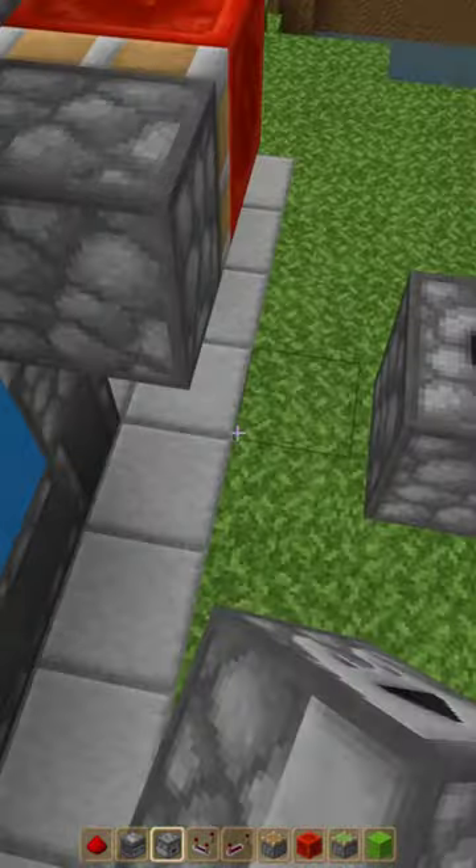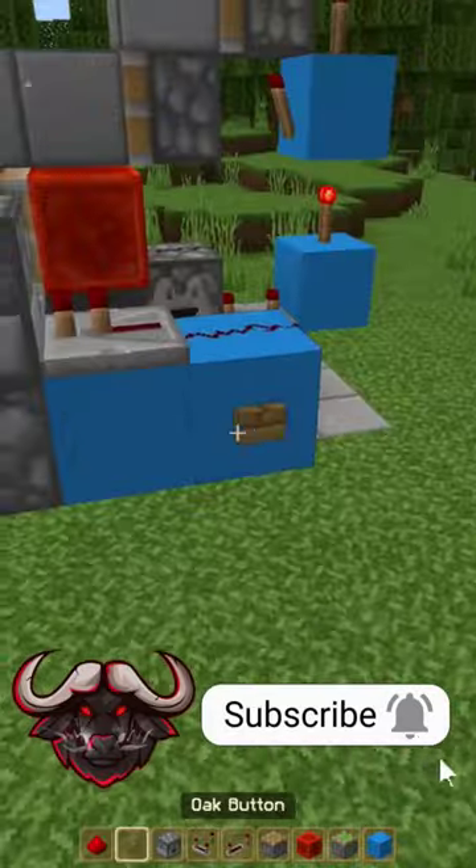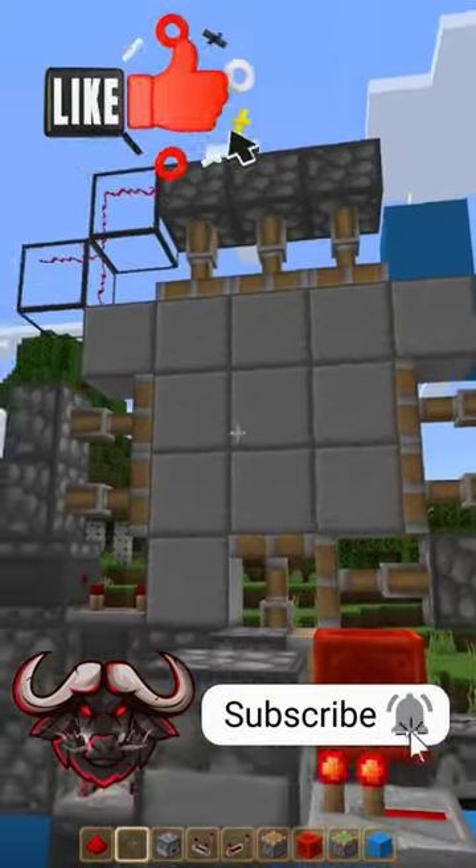A dropper, a hopper, another dropper, a comparator, 2 blocks, a repeater and redstone. Place a button, add 1 item to your dropper, and press the button.